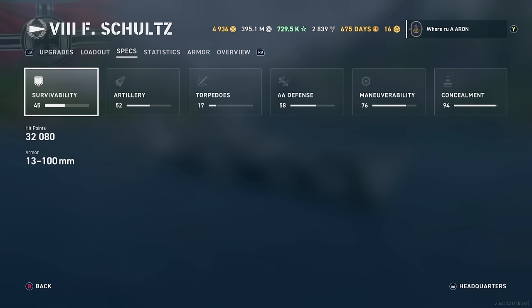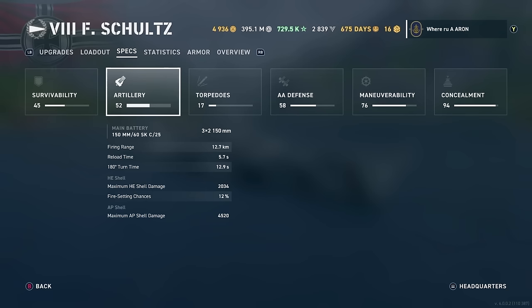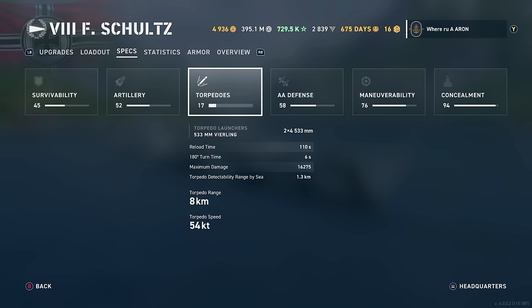One thing I forgot to mention about this boat is it does have a longer range than the Elbing. The artillery is 3x2 150mm guns with 12.7 kilometers of range — you get almost 2,000 more meters of range on this boat than you do with the Elbing. So I like this boat personally over the Elbing. Although the Elbing has its advantages, which include the torpedoes. Only 8 kilometers of range, 54-knot speed — very slow torps without that much range. You're not going to be doing much in terms of torpedoes unless it is YOLO rushing, which I don't really recommend.